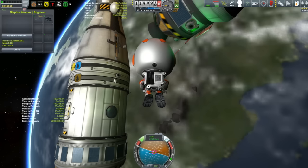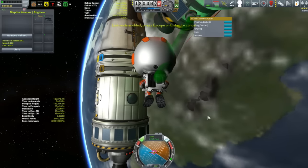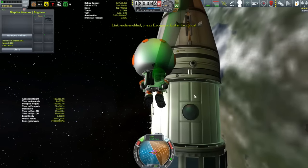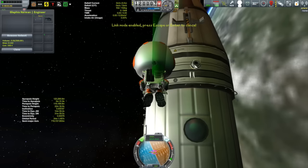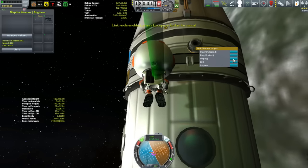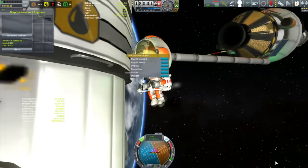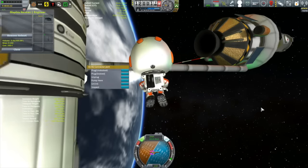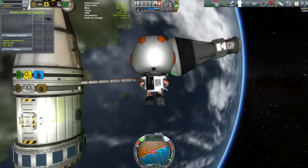Then it's back to Glafia to connect it back up again. You might notice she has a little Communotron in her inventory — there was an extra one on the kerstock from when I accidentally had two-way symmetry going. Waste not, want not, and Glafia being a bit of a hoarder figured you never know when you might need one, so she decided to hang on to it.